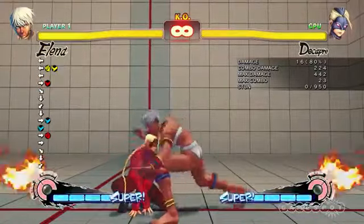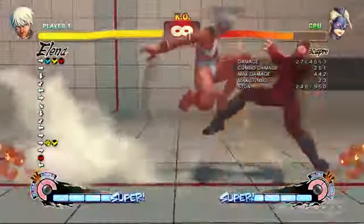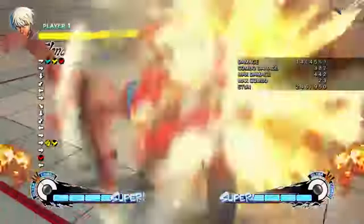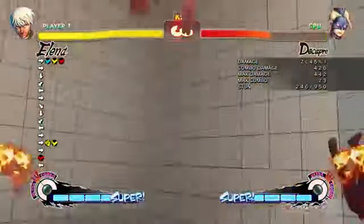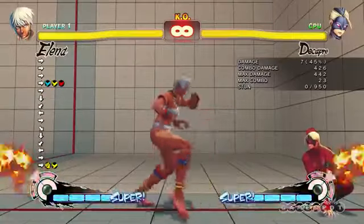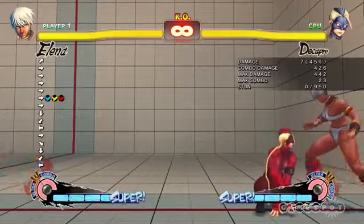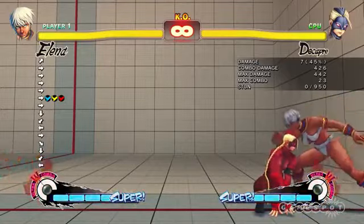From there you can do it again, or you can do an ultra combo. At high level, you can call that a hit confirm, which means you've got plenty of time to see that the combo is hitting your opponent and tailor the combo to suit exactly what you want to do.